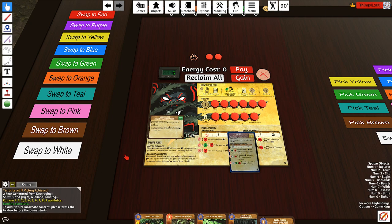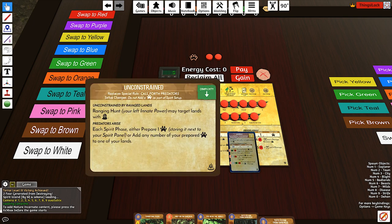Hey guys, my name is Ryan and we're back again with another Spirit Island video. Today we're going to be taking a look at the aspects for Sharp Fangs Behind the Leaves. About nine months ago, we had the first of these aspects, Unconstrained, spoiled during the Backer Kit campaign.